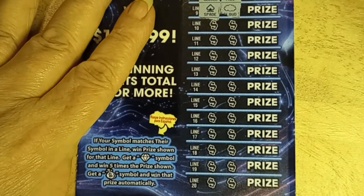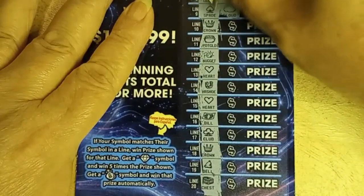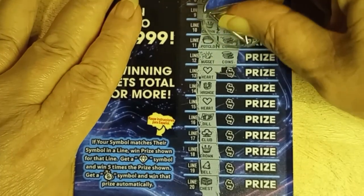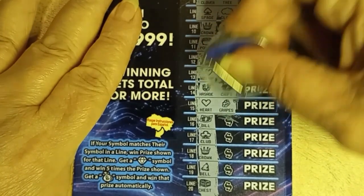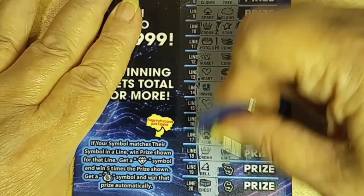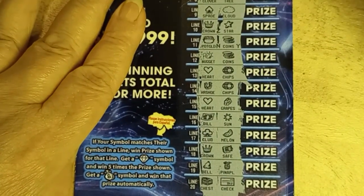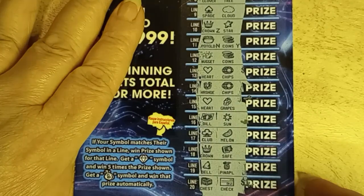Going down to the rest of the bottom — it doesn't look like I've got any of the special symbols. Crown and star, pot of gold and coins, nugget, more coins, heart and chips, horseshoe and chips, heart and grapes, bill and sun, club and melon, crown and safe, bell and pineapple, chest and check. Z and Y — not a winning combination. On to our next set.